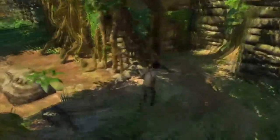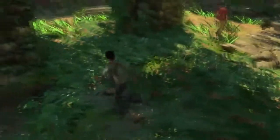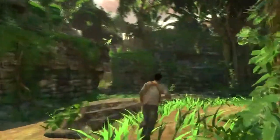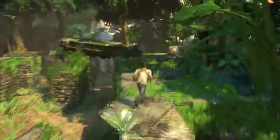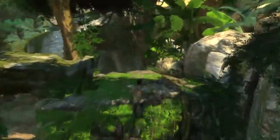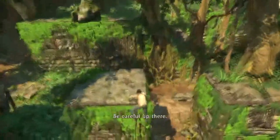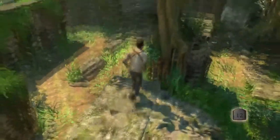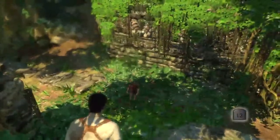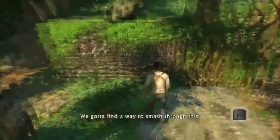There should be somewhere like... there you go. Now hopefully I can recall this. I'm pretty sure we have to find... yeah, there's the boulder. I'm pretty sure we get that boulder. Hey, there's something funny about the ground down there. And now we drop it on the wood down there. It's hollow — we've got to find a way to smash through this.